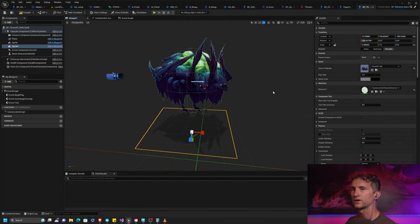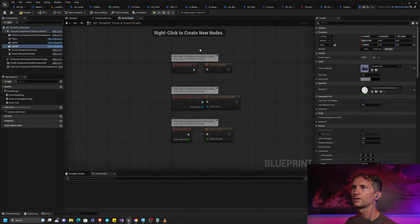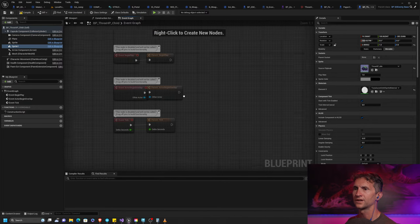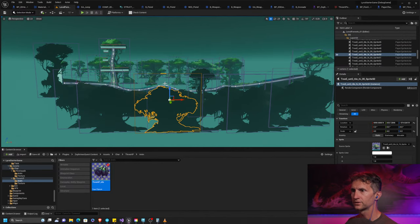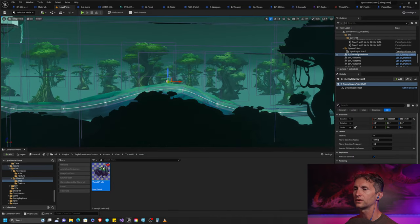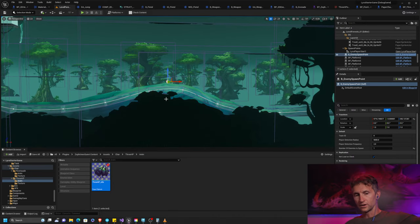We have a visual setup for our enemy now. I'm not going to worry about other defaults right now — what I'm going to try to do is take the next step: can we get this to spawn? We have our art, we brought it into the engine, we set it up, we created our pawn. Now the next logical step is getting it to spawn.